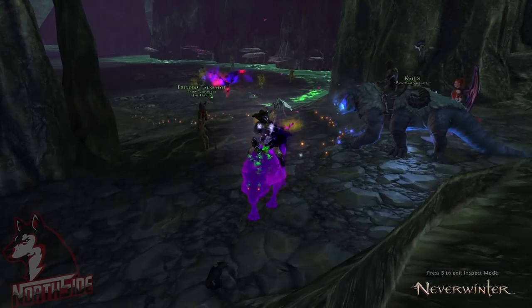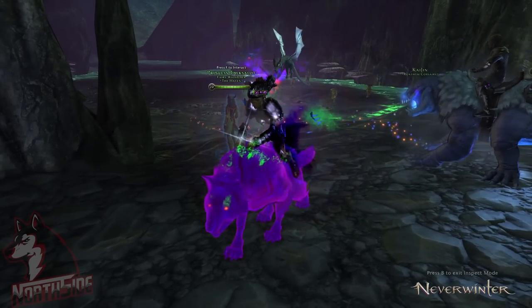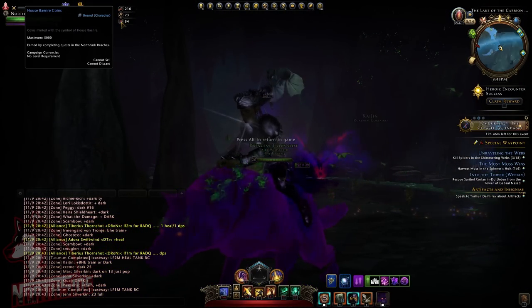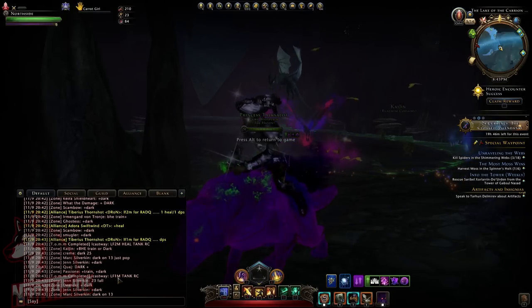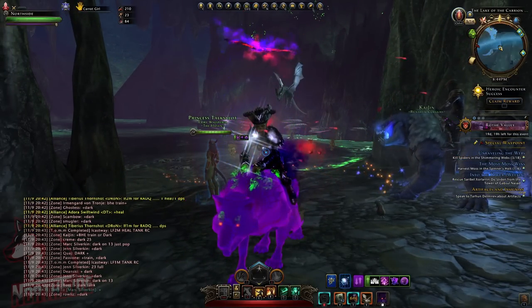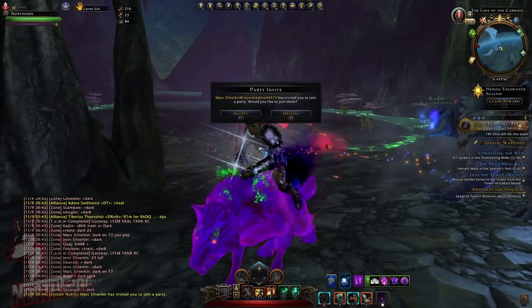What is up everyone, Nords8 here. I'm going to show you probably the best way to farm House Benry coins, which are needed to get companion gear. You can see the zone chat here and there's always somebody who will invite you. Usually people are very nice and you just switch the instance and basically gather and kill the dragon.